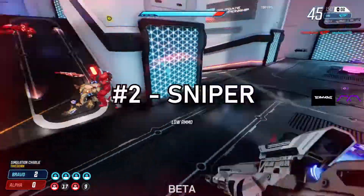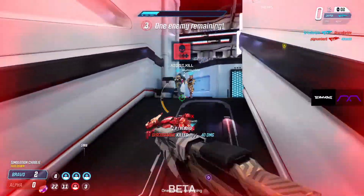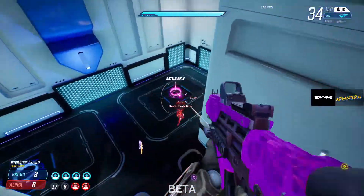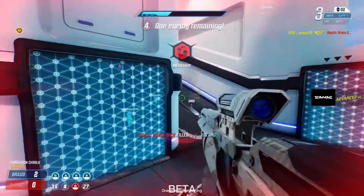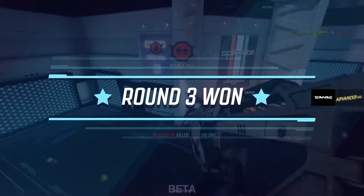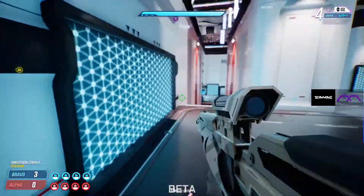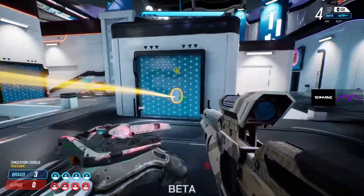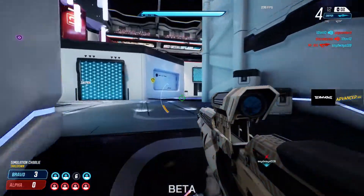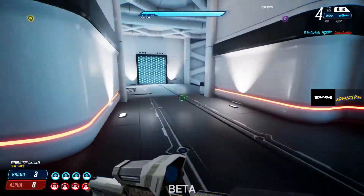Coming in at number 2, we have the sniper. Usually you guys would think it'd be at number 1, but this time I'm going to go against the curve. The sniper is my number 2 selection because it's not a one-hit unless you hit the head. And if you're playing aggressive in takedown, you're probably not going to hit the head. But it's still a good weapon — it can hit for 65 to the body and will instant kill to the head. The reason it's number 2 is that it only hits for 65 to the body, and it's a single bolt-action rifle, so you're going to have to have a gun to switch to.